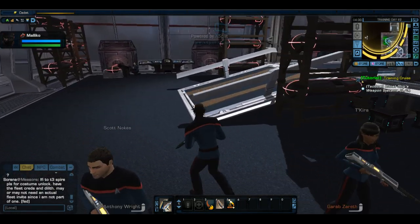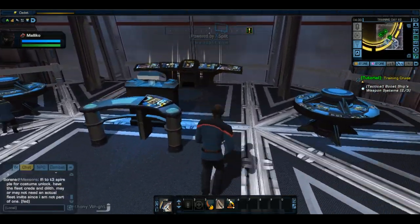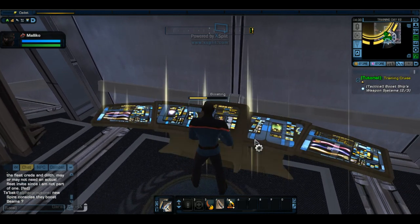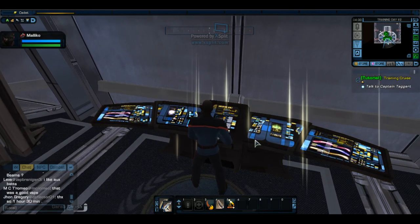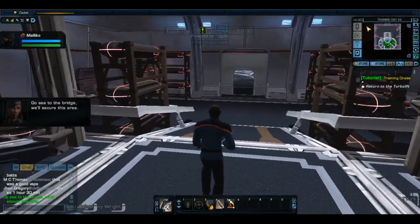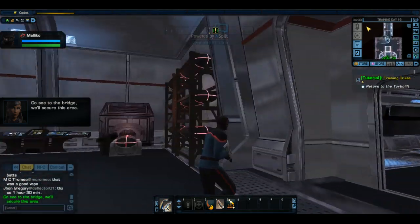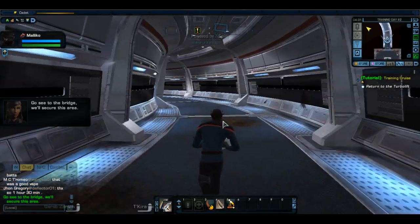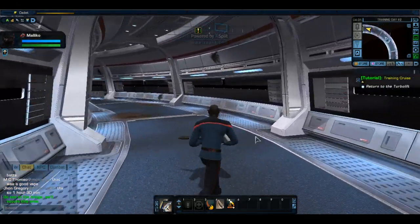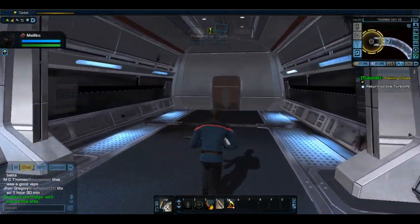Number one, we've got injured up here — go see the bridge. We will secure this area. That part was pretty straightforward. You just go up to the blinking consoles when you see one and right-click or hit the F button.